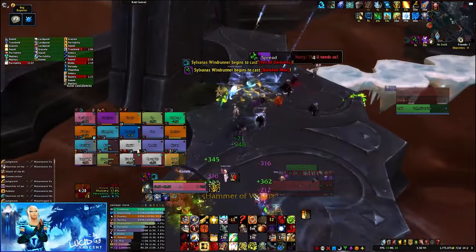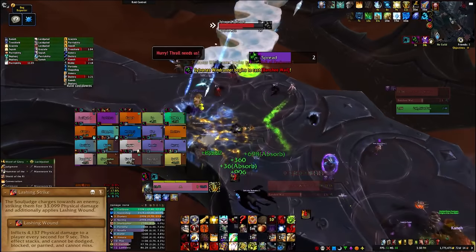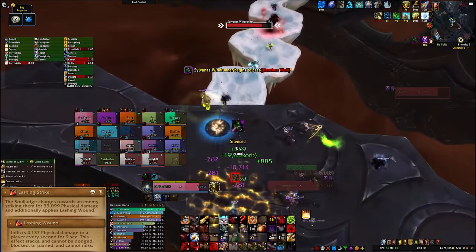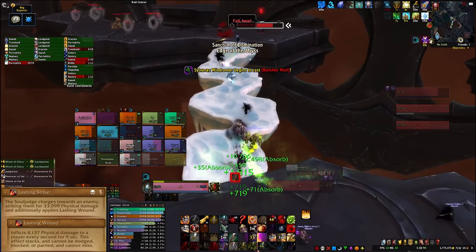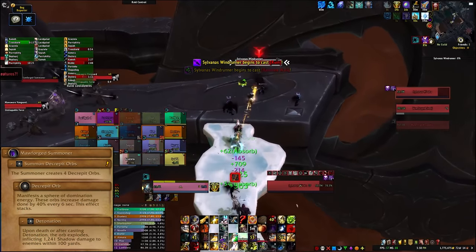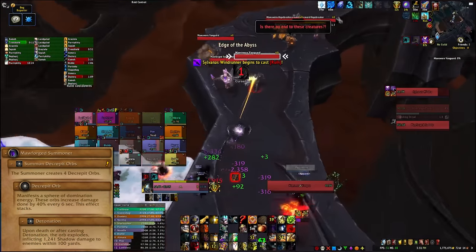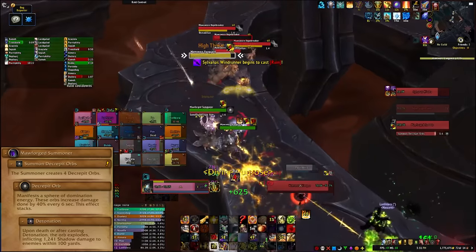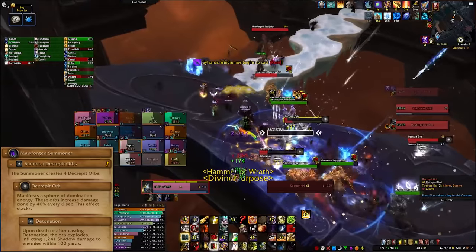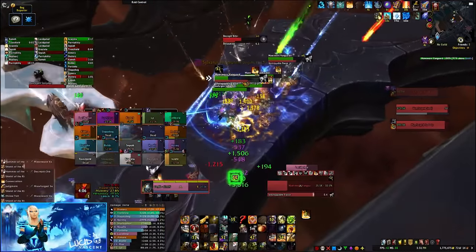On Heroic, Soul Judges also use Lashing Strike. This deals heavy damage to your tank and applies a nasty damage over time effect that stacks and can't be mitigated, so more tank damage to watch out for. Morsworn Forged Summoners will summon Decrepit Orbs. These orbs increase damage done by 40% every 6 seconds and it stacks, so you want to nuke these down quickly when they pop up. When they die, they explode for a bit of raid-wide damage.